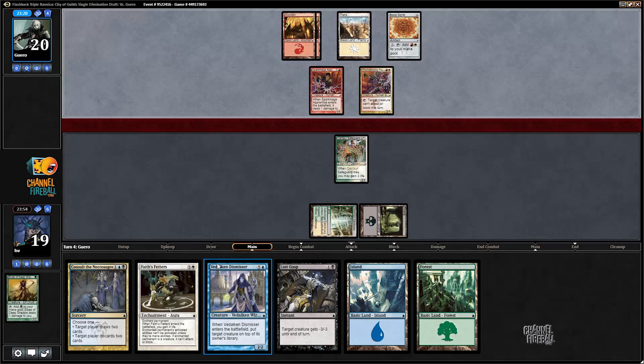I've got Last Gasp, Faith's Fetters as removal, Dismissor, and once I hit six mana, Consult to draw some more cards. Could also make my opponent discard depending on what they do. I'm only getting hit for one this turn, that is acceptable.